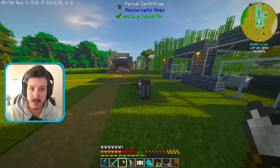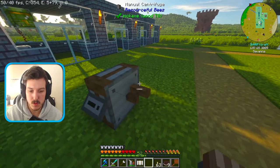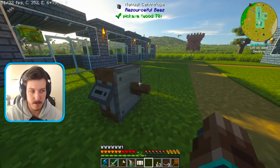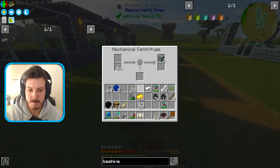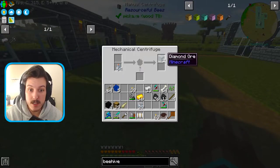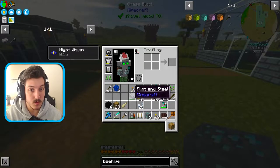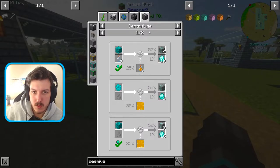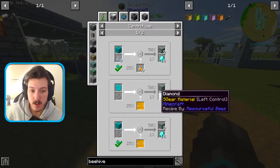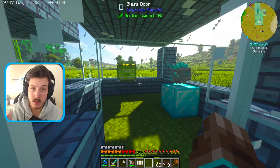Let's see if we can get diamonds out of this. I think we get diamonds — mechanical centrifuge, chuck it in with glass bottles, shift right-click, open hand, let's process it. Three diamond ore! Using the mechanical centrifuge there's a 25% chance to make honey, a 50% chance to make diamond ore, and a 1% chance to make two diamonds. So if you're lucky, two diamonds out of it — very cool.